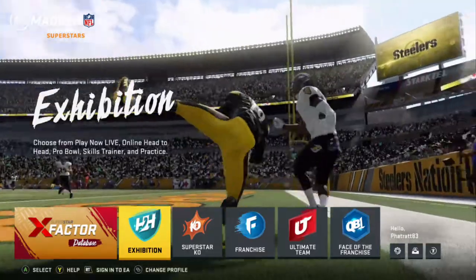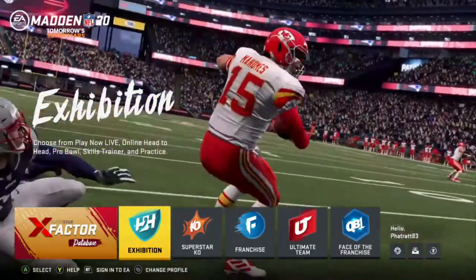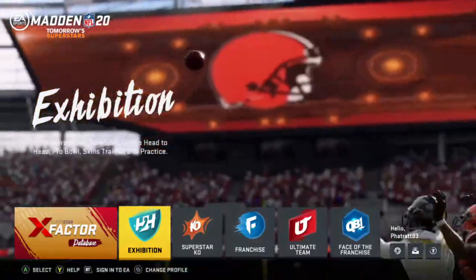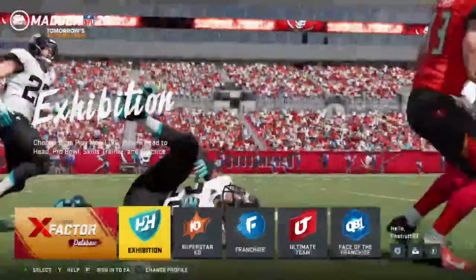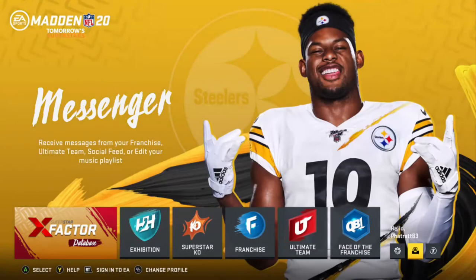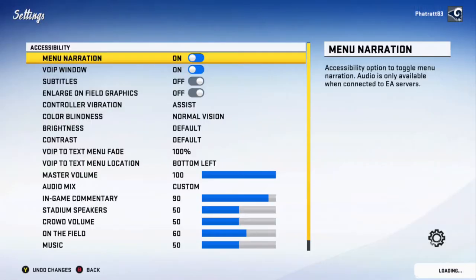The voice that's on here is actually the Madden voice they put into the game — it's not the narrator voice. All of the menus and things like that are accessible with that voice if you are blind or visually impaired and need that type of feature to play. Before that though, let's go into the accessibility. The accessibility option is right here on the main screen when you start out the game — just go all the way to the right and open that up.